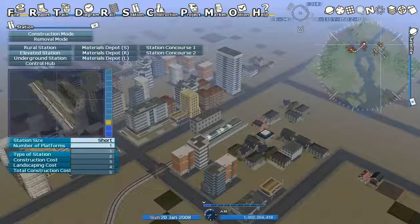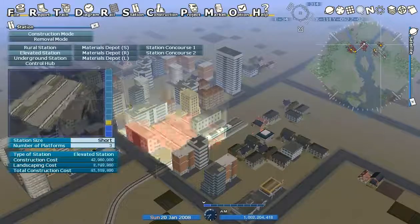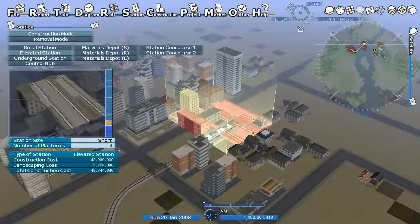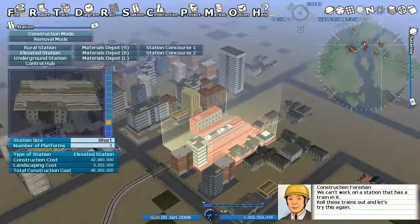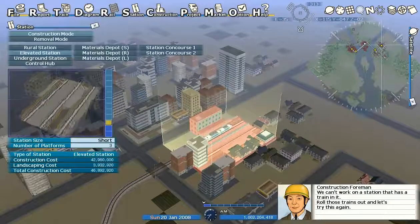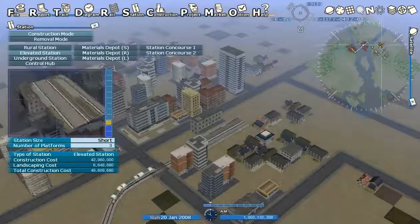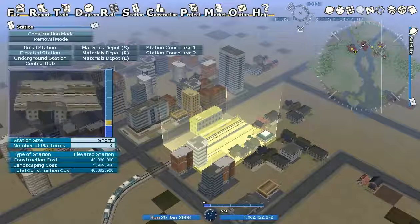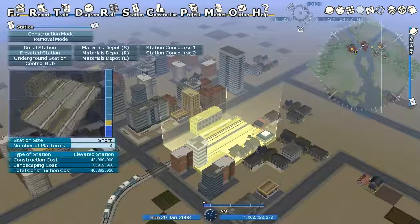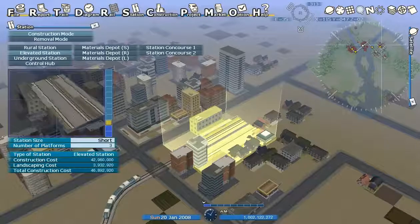I don't know if you guys have played Transport Tycoon Deluxe — that's a pretty good game, probably easier to understand than this. Cannot work on a station that a train is on — alright, move the trains out. Let me just move time forward and then stop. I'm going to change this into a three-track station... actually, two tracks is enough.